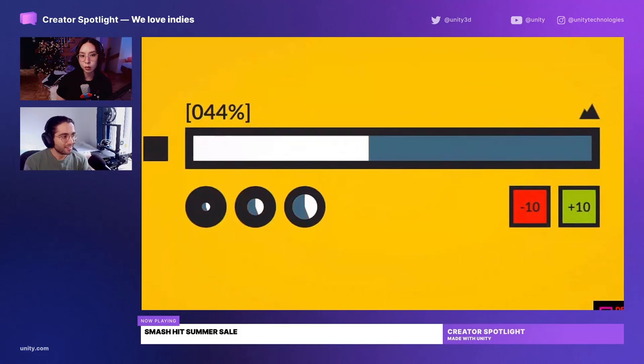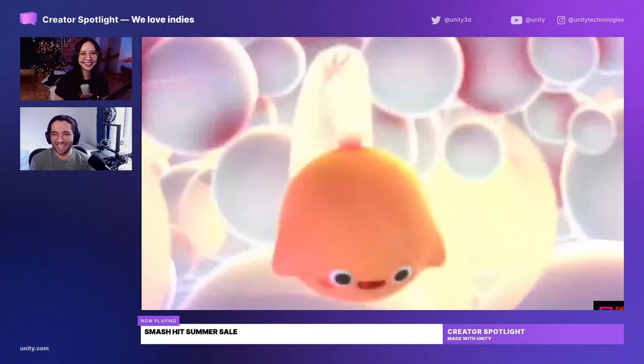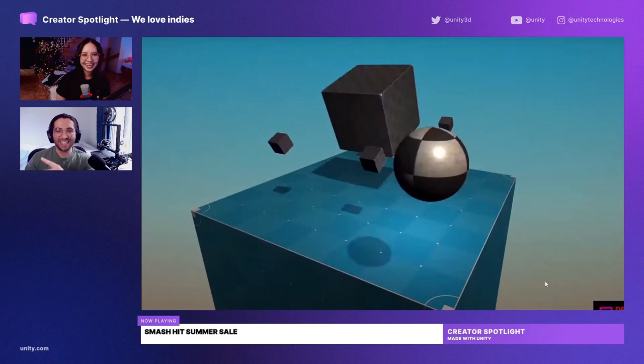Is the Corgi Engine the one where you're just adding corgis to your game? Absolutely, Carol, that's exactly what it is — and it's one of the most popular assets on the Asset Store, obviously. If you want to know what the Corgi Engine really is, go check it out on the Asset Store. Please don't listen to me. That's why Hassan is the community manager for the Asset Store and I'm not.